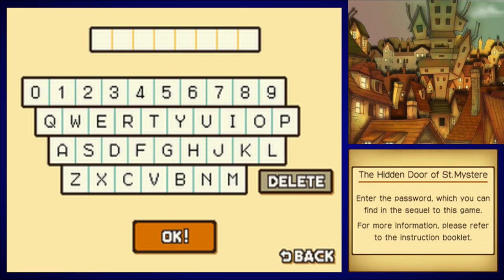In Professor Layton and the Diabolical Box, we found this password. I'm not sure if it's the same password throughout every single game, so if my password doesn't work for your game, you're going to have to do this yourself. Sorry, but no shortcuts — this is a secret only for the best of the best puzzle solvers. Let's go ahead and show off the reward for it, though.